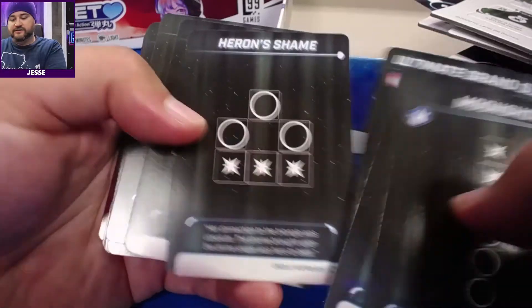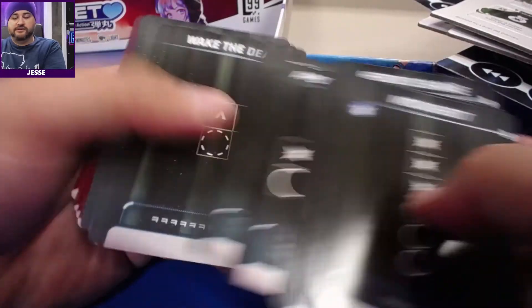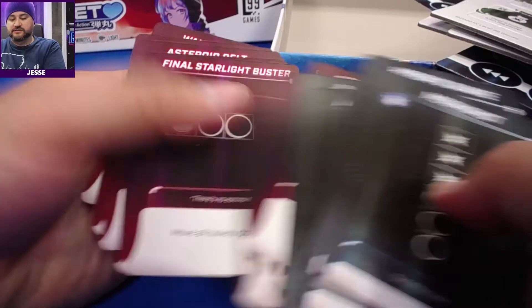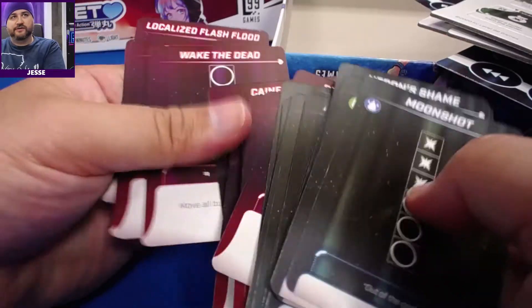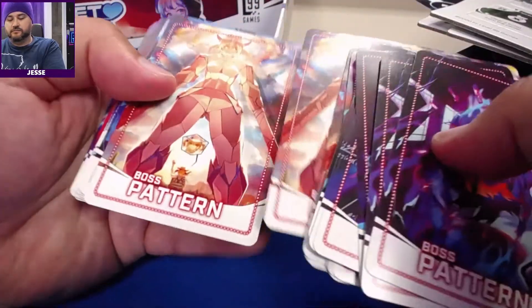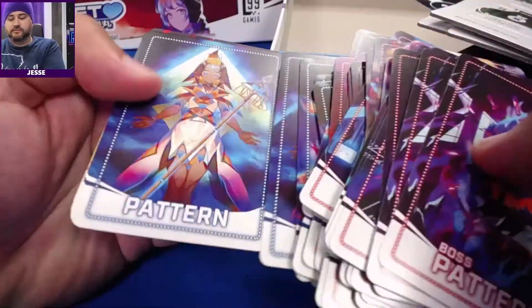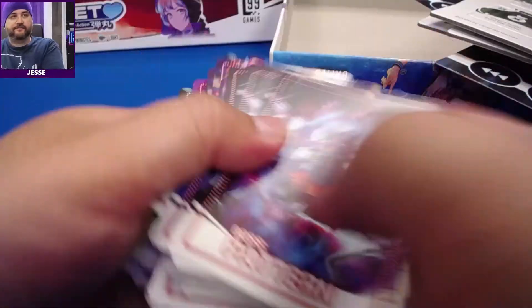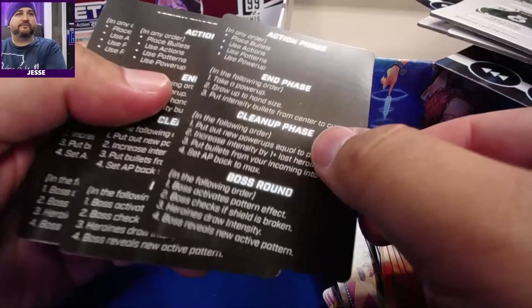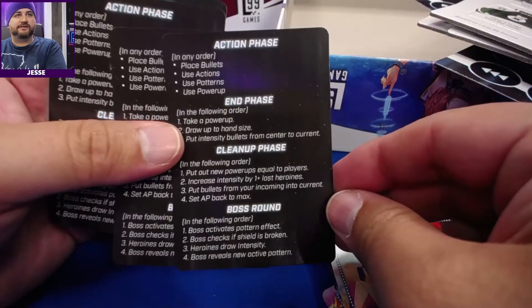These cards are straightforward, nothing really fancy on the fronts. The backs are more interesting — some red ones are a boss pattern, and the rest are regular patterns. Each character has their own patterns, which is neat — that warrants some replay value if you want to play with a different character. There's also a pattern reference card with everything you want to know at a glance.